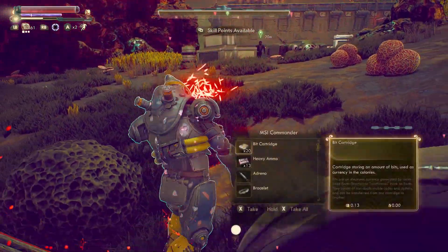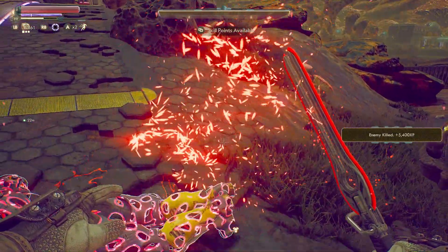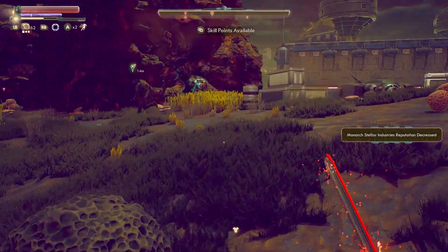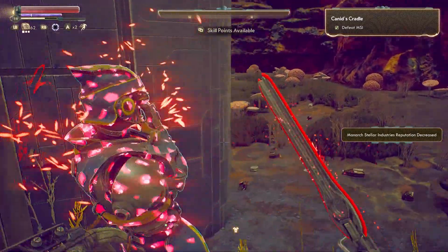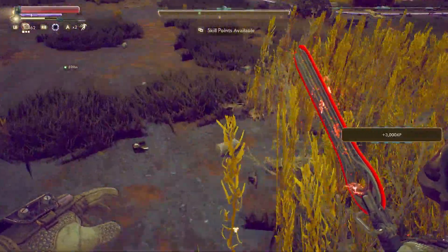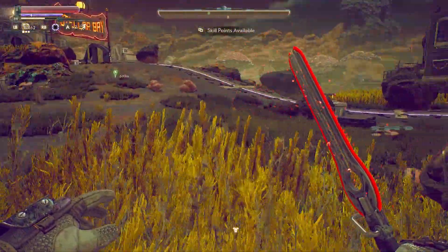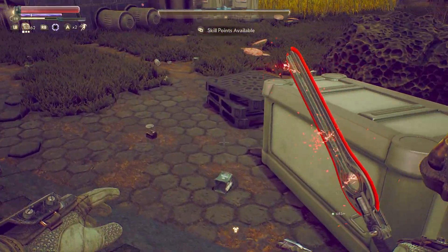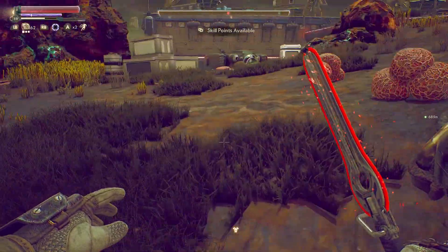Sanjar, you motherfucker. He didn't have anything. There's his body. Let's see what the commander had. Where the fuck did he go? Well, he or she — we couldn't see behind the helmet.